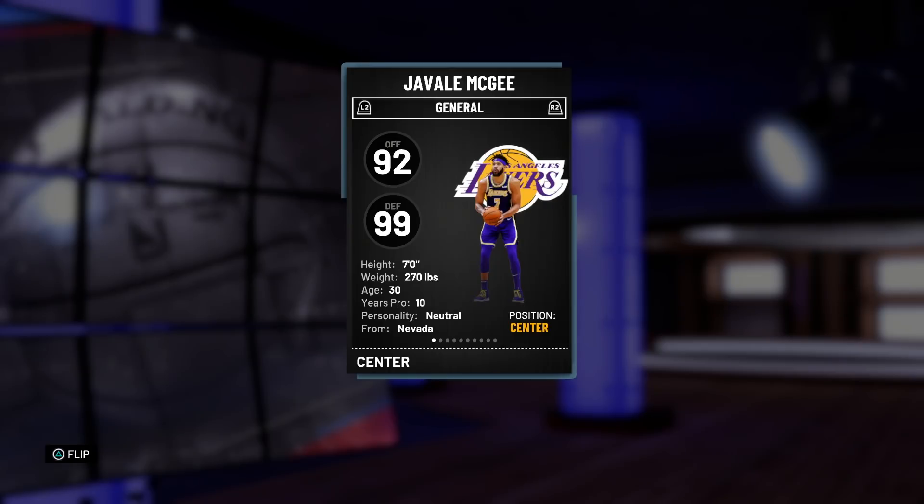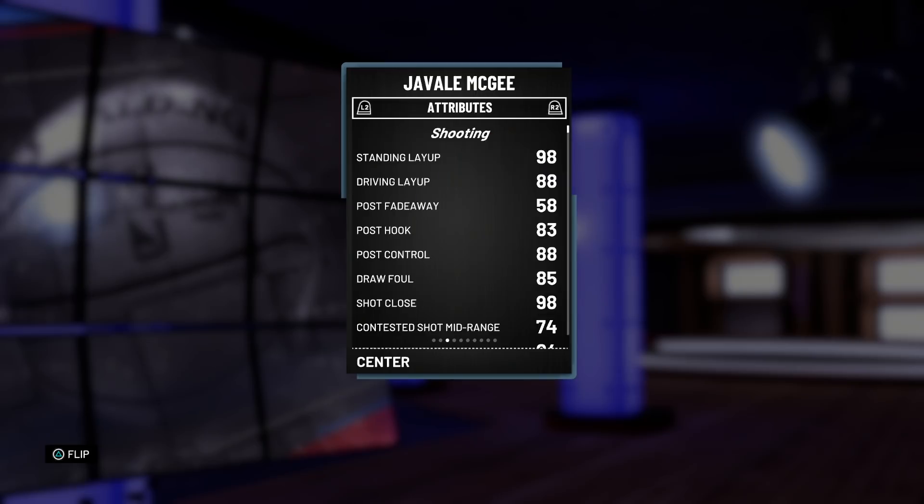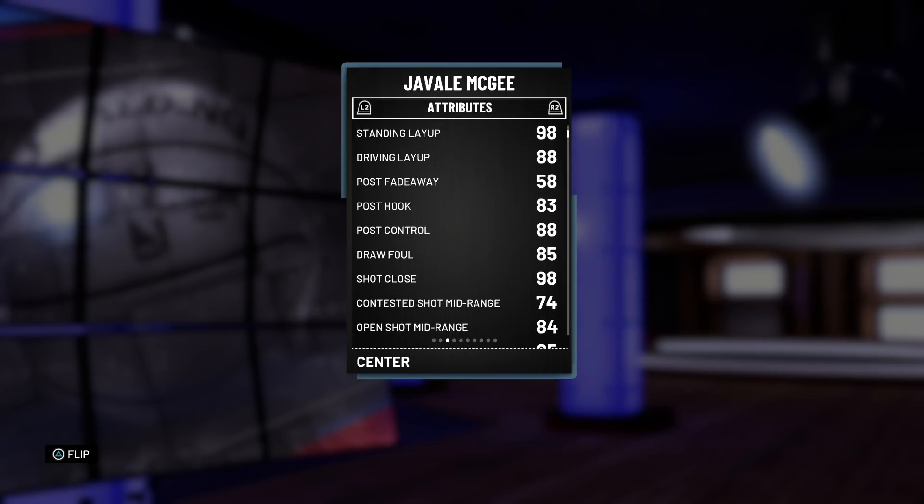Let's dive into these stats. We're looking at a 92 offensive overall and a 99 defensive overall. Oh my goodness. 7 feet tall, 270 pounds — that's very good for holding bigger players. Looking at the stats right away, he's got an 88 driving layup, which is not bad at all. That post fadeaway is really tough — 58 — that is unusable. 83 post hook isn't bad but could definitely be better. Decent post control, 85 draw foul.